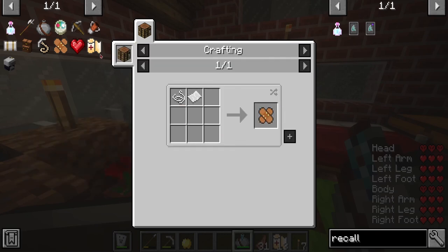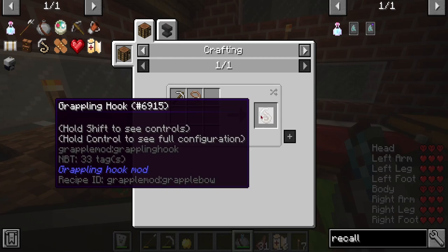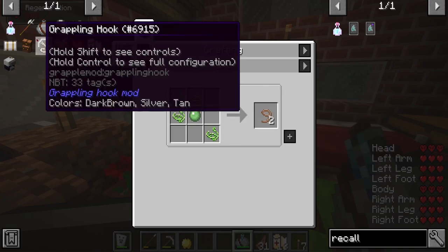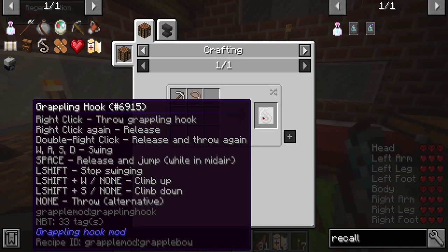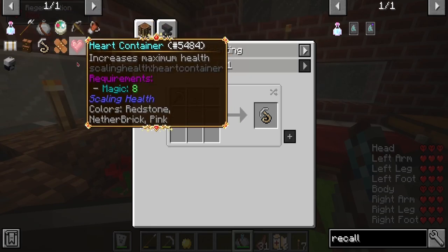I also realized you can get plasters as well. A grappling hook which is actually interesting - I think we need to make that but apparently it's hard to control, you need to figure out how to use it. Shift plus W to climb up, shift down to climb down, shift to stop swinging, space to release and jump in midair. This seems really complicated, but you know what - I'll make it today, forget it.